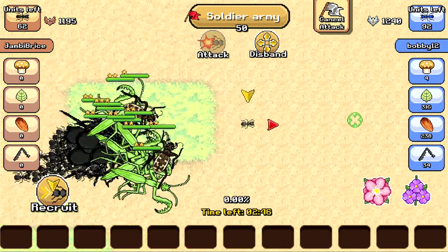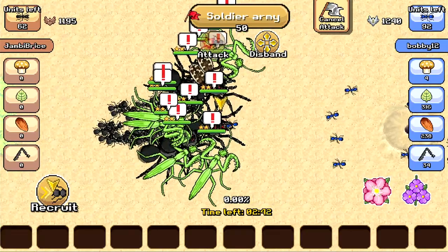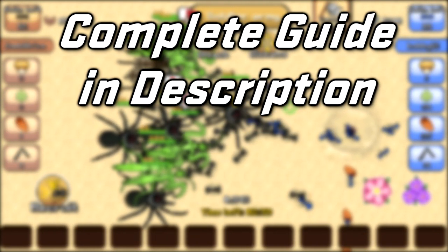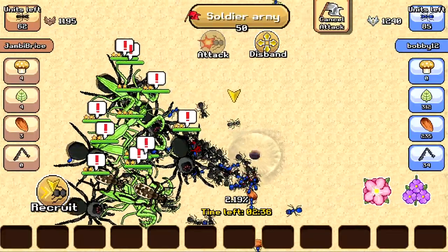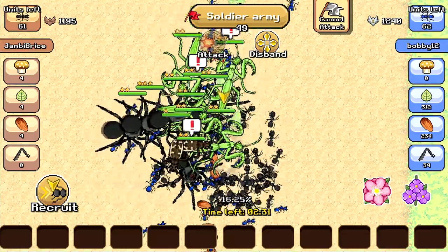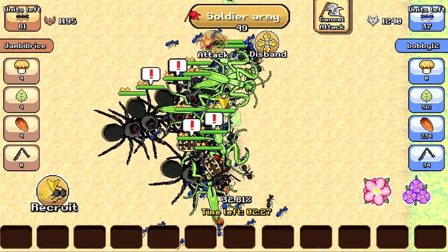There are several aspects of battling in Pocket Ants that you need to take into consideration before getting into battle with another player. Those aspects we are going to go over are: having a battle token, properly using your soldier ants, using your creatures in battle, having OP honeydew upgrades, the benefits of ranking up, and when to give up.